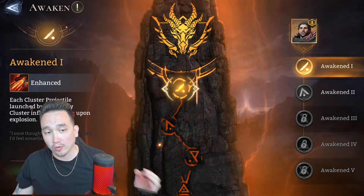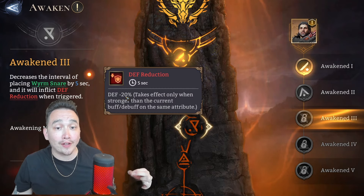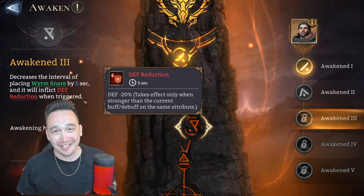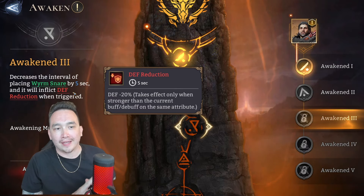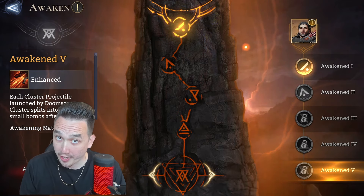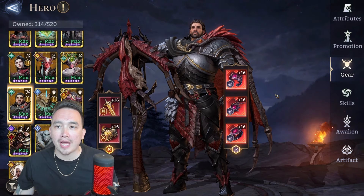Now his awakening tree. I have him at A1. Each cluster projectile launched by Doomsday Cluster inflicts burning upon explosion - that's a nice addition. A3 decreases the interval of placing worm snare by five seconds and inflicts defense reduction - defense minus 20% when triggered. That's an awesome A3, really nice. A5: each cluster projectile launched by Doomsday Cluster splits into three extra small bombs after explosion. I really like that A3 defense reduction though.